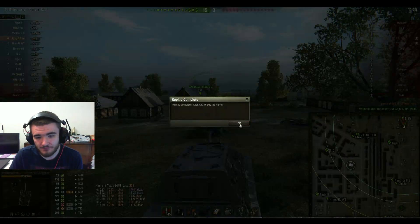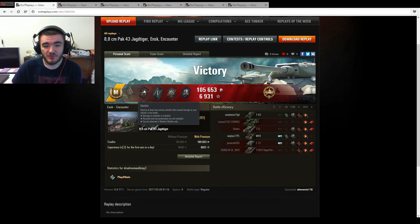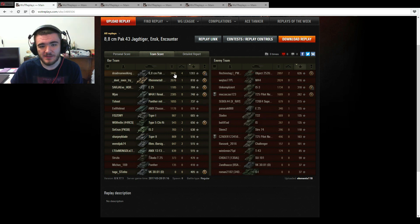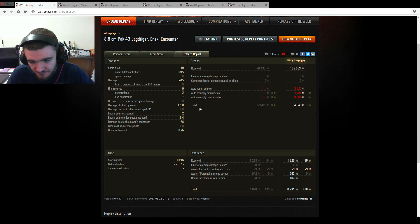That was good — very fast-paced battle. Ace Tanker, Bruiser, Dualist, Fighter, Fire Perfect, Shellproof and High Calibre. 3,445 damage done, 4 kills, 1,283 base experience, 94,643 credits profit with premium account, 1,790 damage blocked by armour and a pinch of assistance. Nearly 7,000 experience as well.